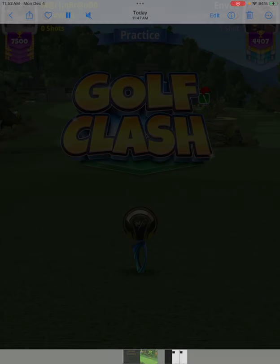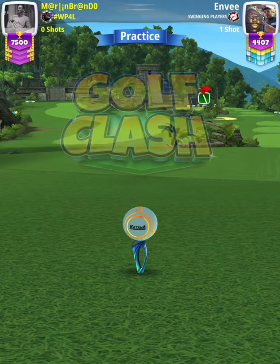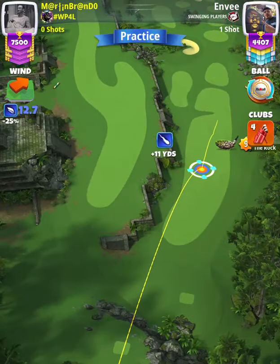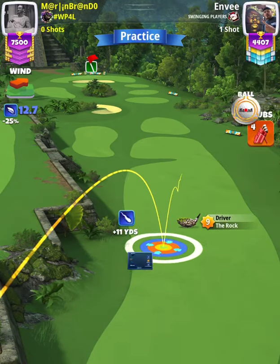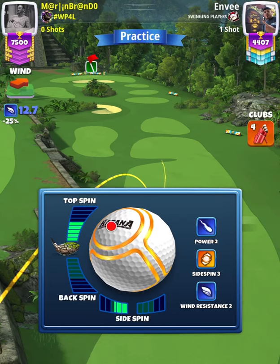Hey, what's going on everybody — this is hole number six of the Sunset Ruins tournament, master division qualifying round. For our tee shot we're going to use a rock level nine, and we're going to start off with a katana ball stretching out to max extension. We're going to have our white ring touching the rough on the left-hand side, then apply max topspin with three left spin and swap over to a Kingslayer.